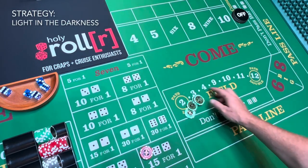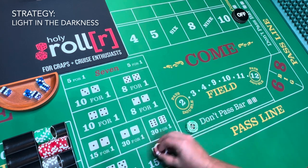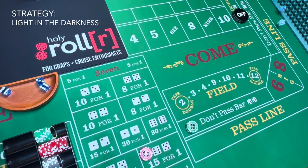So you want to see the strategy that gets me free cruises? I have this strategy where I place $100 on the don't and I back it up with a $10 yo. As long as the 7 doesn't roll, I'm clear.